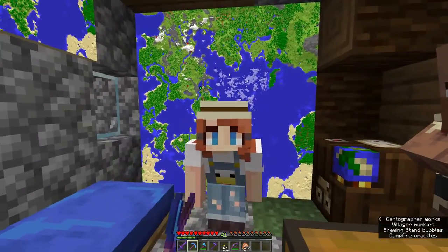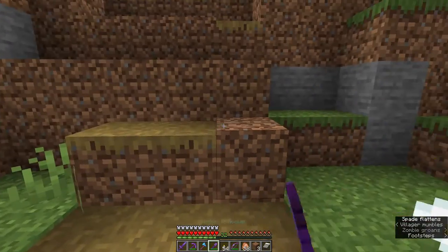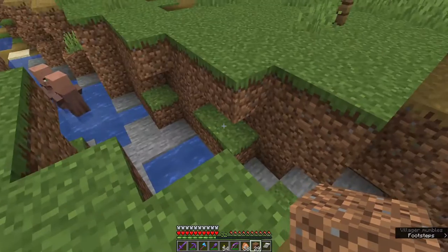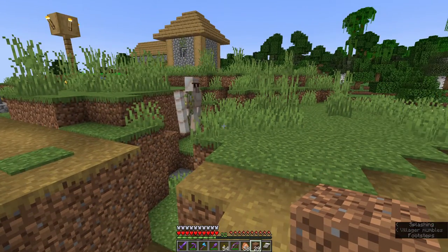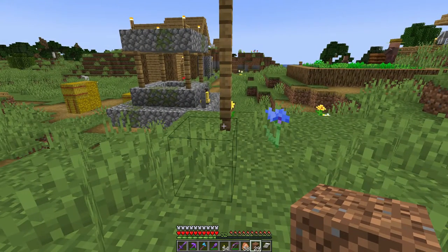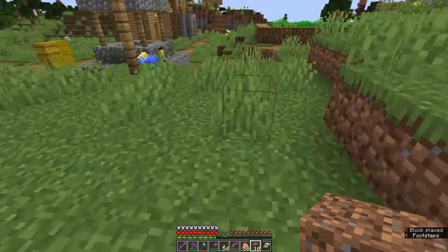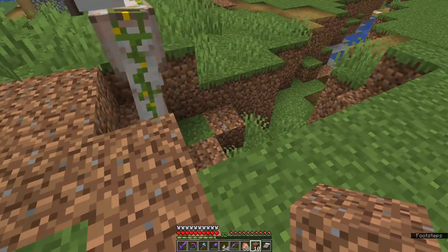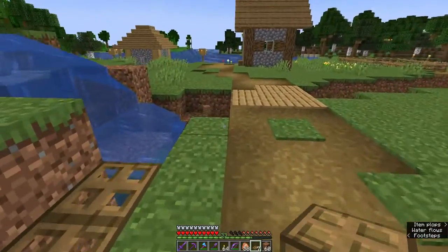Moving on to a new project! This little plains village needs some path fixes, some stairs, and a new creek. This one's too dangerous for the locals. I have a plan - I'm going to put a little spring-fed fountain here. It's going to feed water to the well and it's going to make the creek nice. The beginnings of the fountain and the pipeline are underway. Now for the creek.